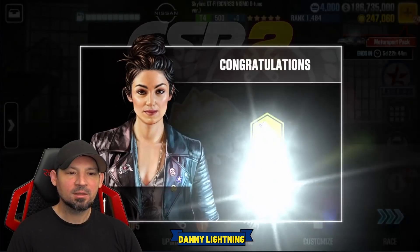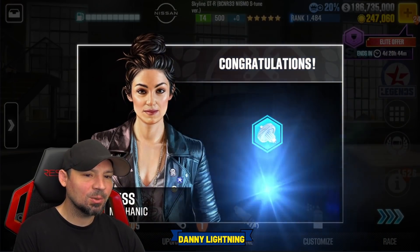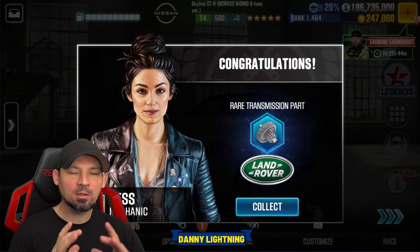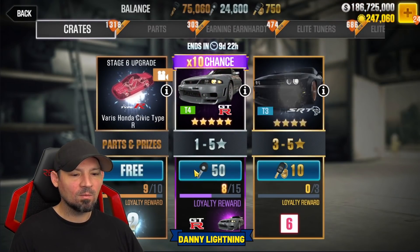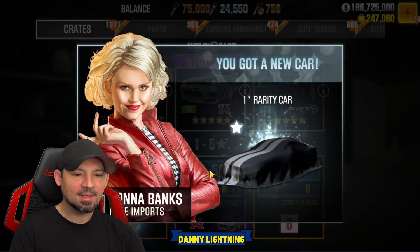Technique 2: we're going to wait for the loading screen to fully load in, then count 'one one-thousand two' and pull. To save time since we've already found something that looks promising, we'll do just one pull for each of the next techniques so you can see if any work for you. One one-thousand two — and pull. That time we got a one-star, so that's not what we wanted.